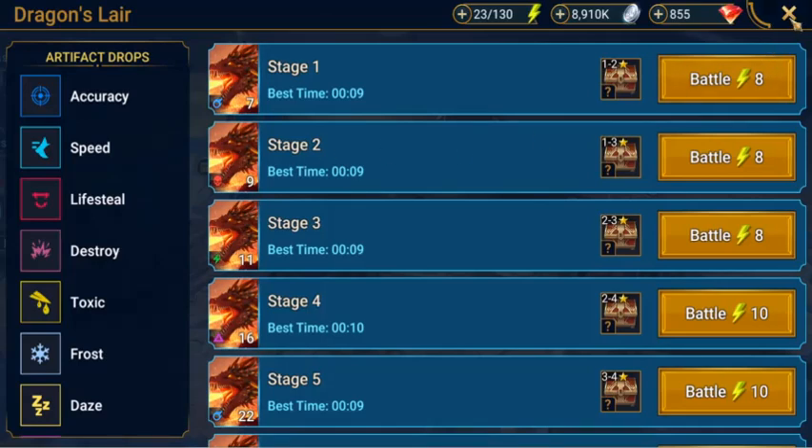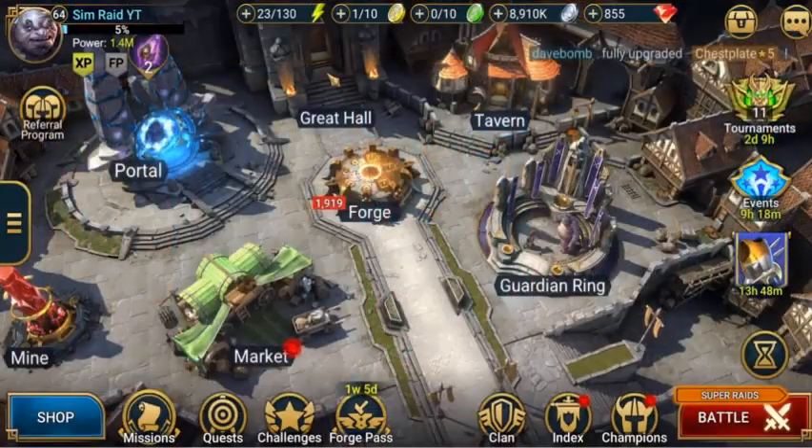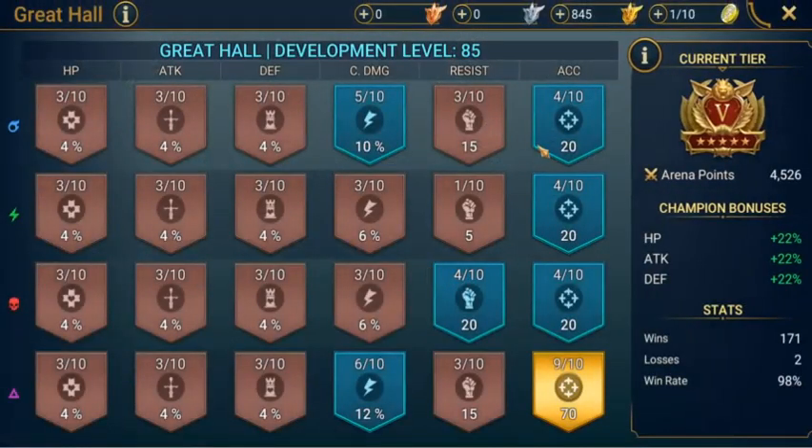But before we get underway, I want to show — I'm only a low level player. So we'll show the great hall to show you where I'm at. My videos are going to help out low level players as myself, mid range players. So you can see you don't need to have your great hall and everything maxed out. As long as you've got some of it done, work on your accuracies — that's the most important because that will help your champions get their skills away.